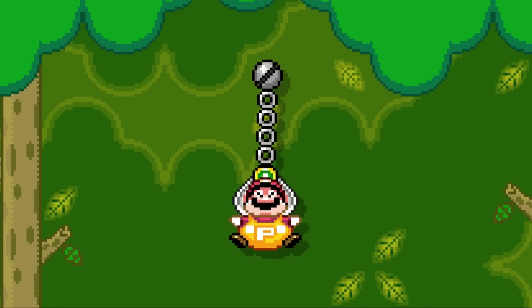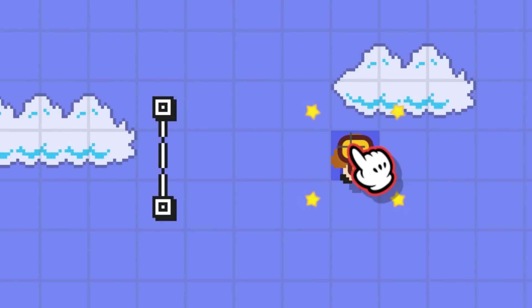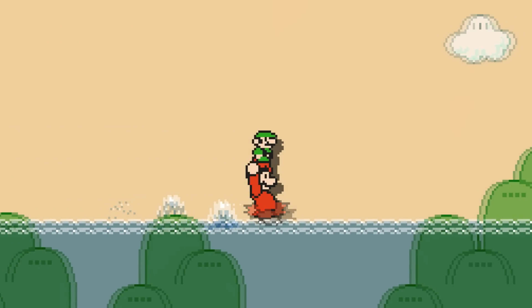P-Mario always faces upwards in a claw. Enemies that contain a key cannot be put on a track. Frog Mario needs to hold an item to run over water.